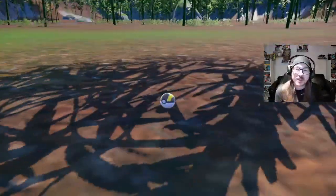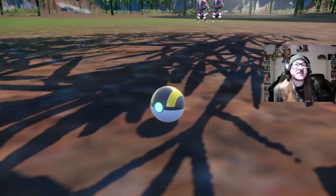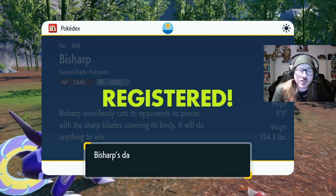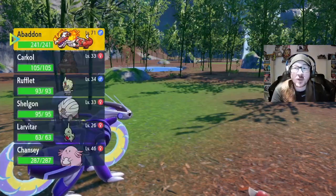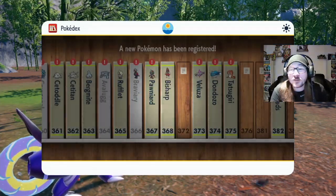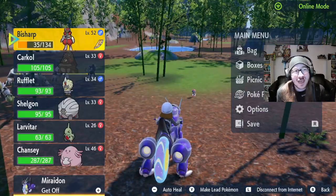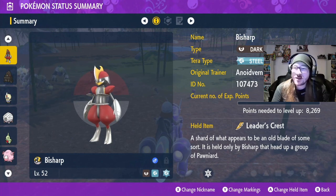We need to make sure we have one with the Leader's Crest. Okay — one, two, three — yes, we got ourselves the Bisharp! We do need to check it has the Leader's Crest, but given it was surrounded by Pawniard (its pre-evolution) it should definitely have it. We're not going to give it a nickname, but we do need to use this specific Bisharp. Adding it to the party — and I'll confirm in the summary screen too. There it is: the Leader's Crest.